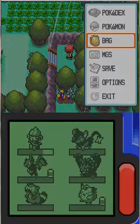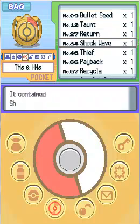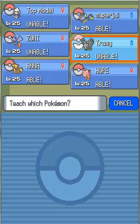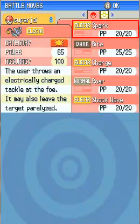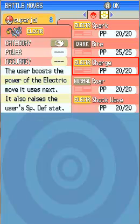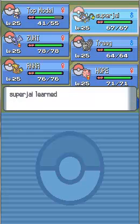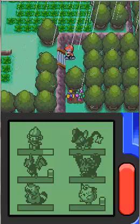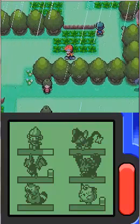Shockwave — I could actually teach that to Super Jai right now. Special attacks are better suited for Super Jai because it has a timid nature. I didn't know Ana could learn it too, but I really want Super Jai to have it. Spark is still okay, it still needs Bite, and Charge — doesn't really need Charge, I'll get rid of that. So Super Jai forgot Charge and learned Shockwave. Now I have a move that never misses, so in case my opponent keeps using Minimize or Double Team, I won't have to worry about missing.